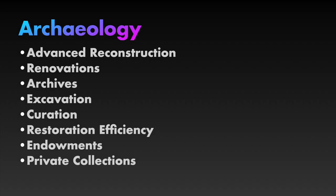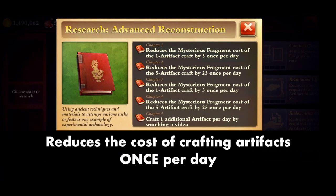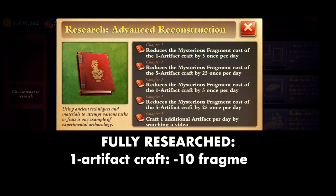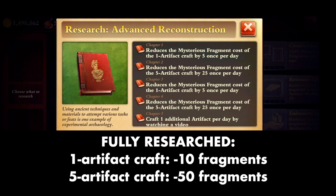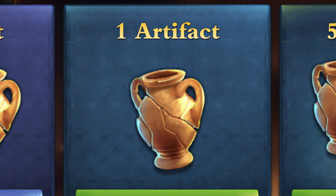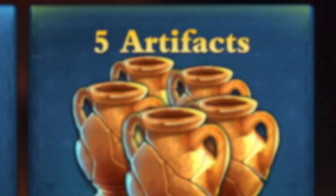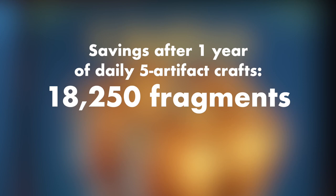In the Archaeology bookcase, we have Advanced Reconstruction. This reduces the cost of crafting artifacts once per day. Fully researched, it reduces the fragment cost of the 1-artifact craft by 10, and the 5-artifact craft by 50, once per day. You can also get 2 artifacts per day by watching videos instead of 1. If you do a 5-artifact craft every single day for a year, this will save you a grand total of 18,250 fragments.